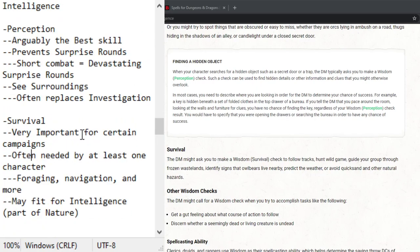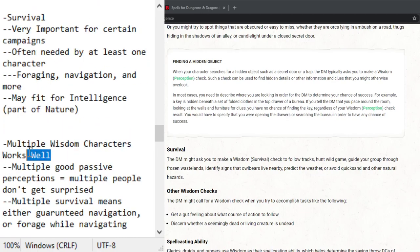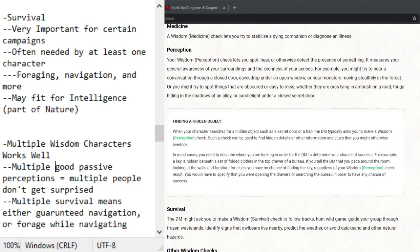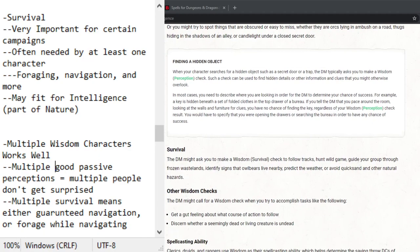Here's the last key point: once you get one intelligence character, you're good for the entire party. But with wisdom, you actually want multiple characters with high wisdom. If multiple people have high passive perception, that's multiple people not being caught in a surprise round — that's huge. With multiple survival characters, one can navigate while another forages for food, and you can have two people guaranteeing you don't run into dangerous quicksand. Compare that to two people making sure you know the exact species of a flower — there's a clear difference in value.